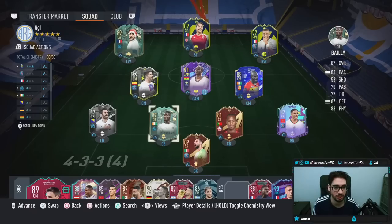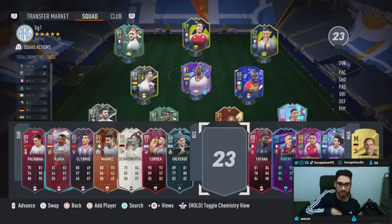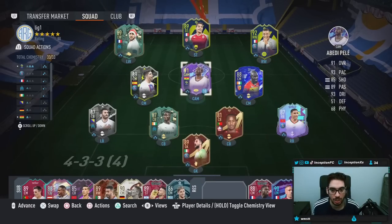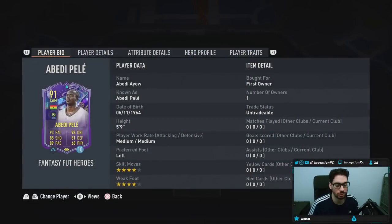We're going to use this team. I'm going to play some division rivals because that way I can actually get the gameplay objective Guidi card as well. So that'll make sense to do that. But for now, we have the Abedi Pele card to check out.